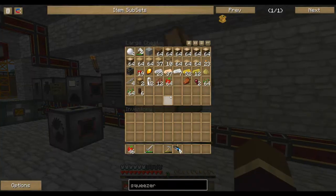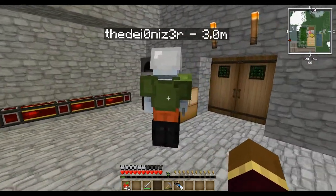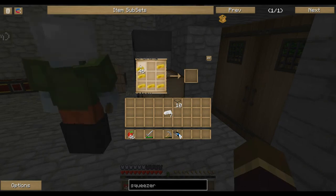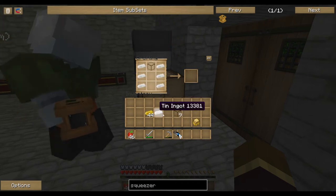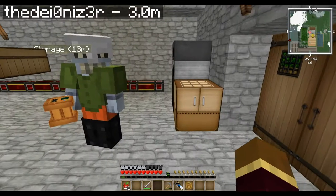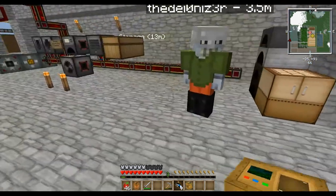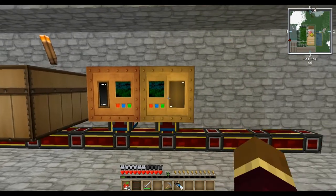A Carpenter is basically a crafting table for Forestry. A Squeezer is used to get different liquids for different purposes — for those bees you get from beehives and such. It's good for extracting, because we're going to need seed oil to power up another machine called a Centrifuge, or to make it. There's the Carpenter, and it should get power from that. And a Squeezer — perfect.